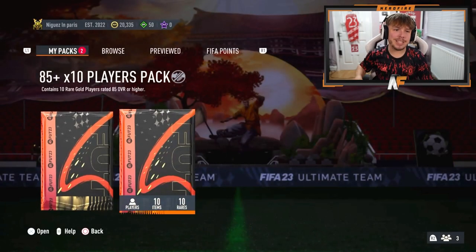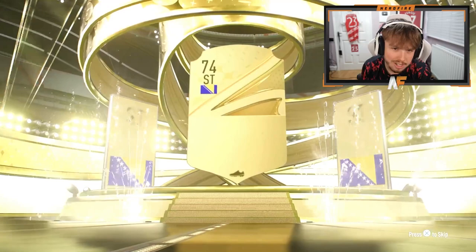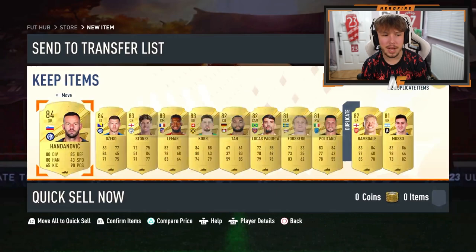Now it's time to open up more of the Foot Birthday swap packs. Let's see what we can get there. Shout out to AJ. He's got the 81 times 11 and 85 times 10. 81 times 11 first. Edin Dzeko, 84. Not even an 85 - that's bad.